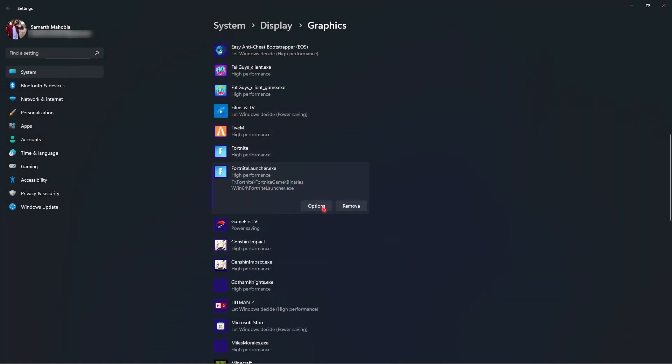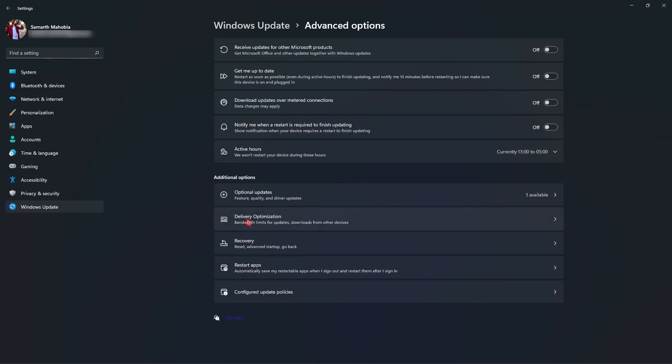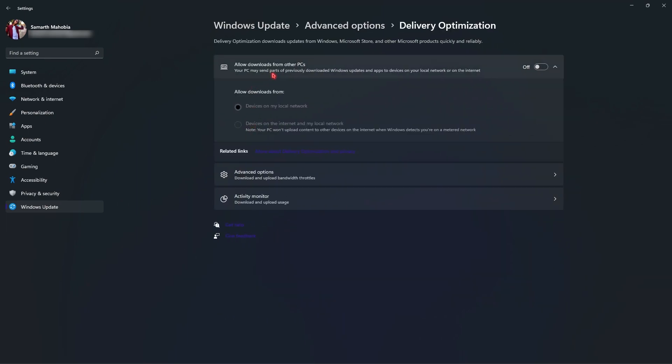Once you have added Fortnite, click on Options and make sure it is set to High Performance. This will utilize your GPU while playing the game and you will get much better FPS just by doing this simple step. Also go into the Windows Update section, then Advanced Options, then Delivery Optimization, and make sure to disable 'Allow downloads from other PCs' — this will save a lot of internet activity on your computer.